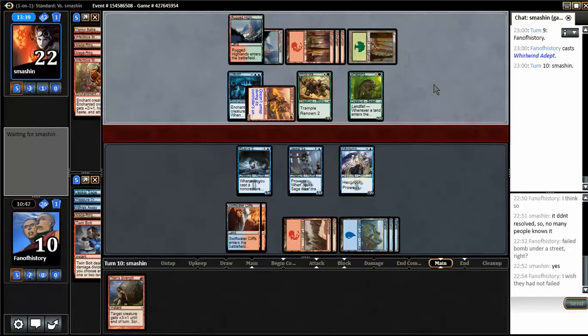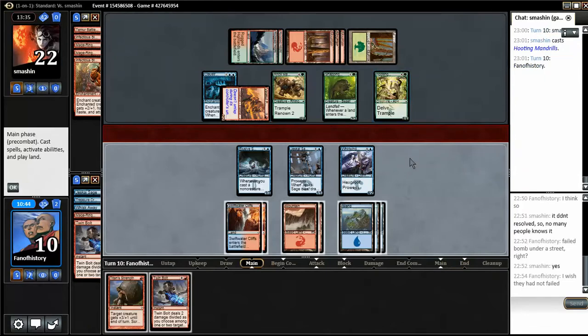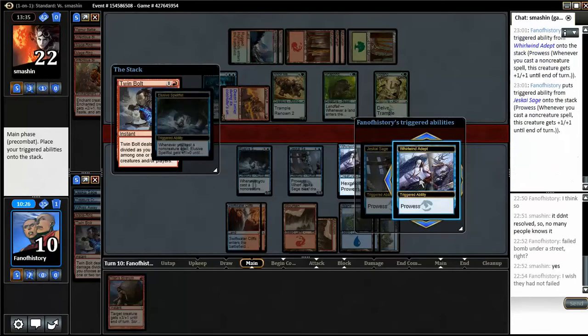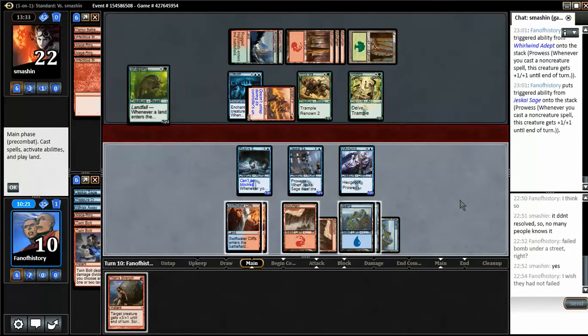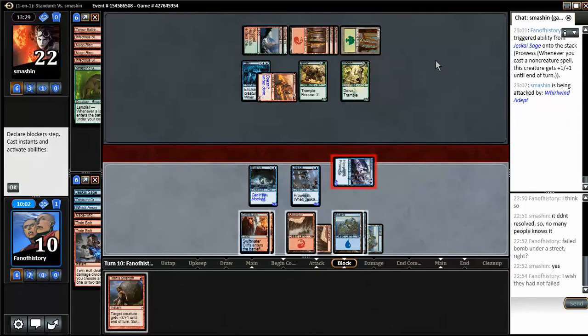Here comes the Hooting Mandrills. This is the time for another Treasure Cruise, but I sent one away to the bottom. Twin Bolt seems pretty good here — I can get to 4 toughness. So I will Twin Bolt that. Now I can attack. If the attack doesn't work I can always use Titan's Strength defensively to kill one of them. I'm not going to risk Whirlwind Adept in combat unless I can win. So I will attack — that is super aggressive.